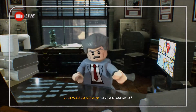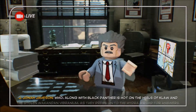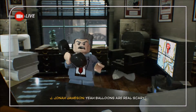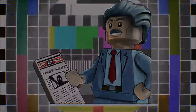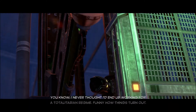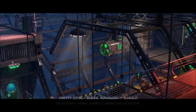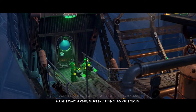Captain America, along with Black Panther, is hot on the heels of Claw and the stolen Wakandan vibranium as they press on to the Hydra airship branch. Hydra still uses airships? Yeah, balloons are real scary. I've never thought of that before. Funny how things turn out. But it's not all bad — look at this boat. Pretty cool, I guess. Although it should have eight arms, surely — being an octopus.